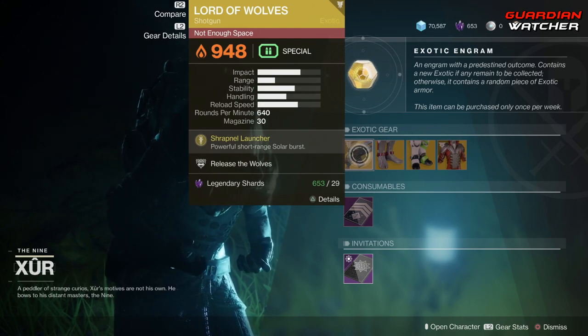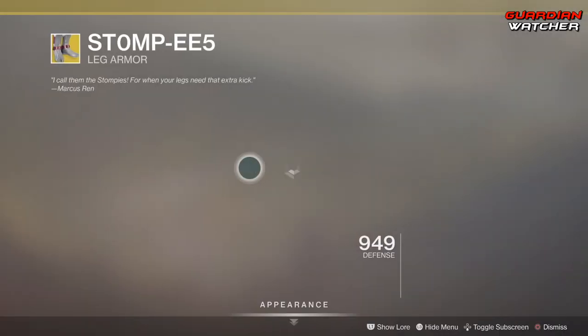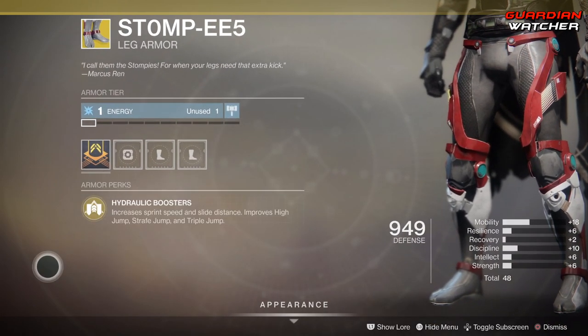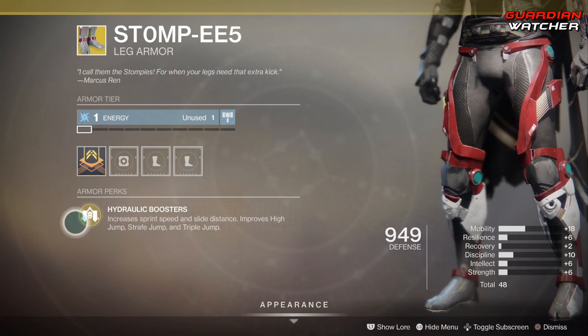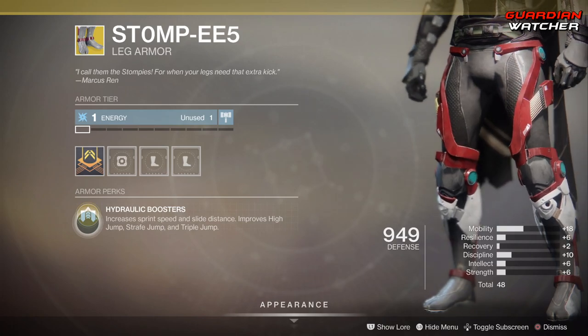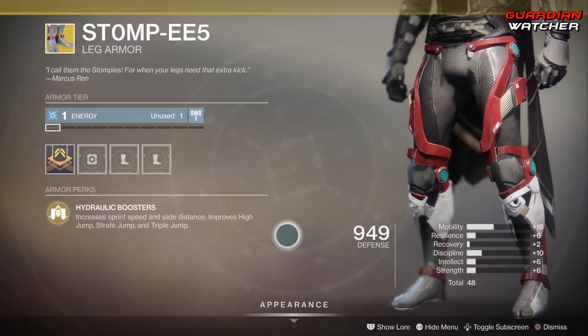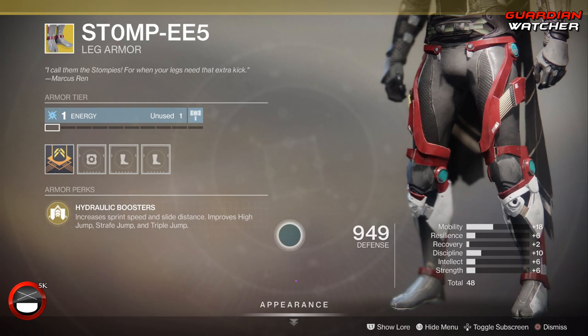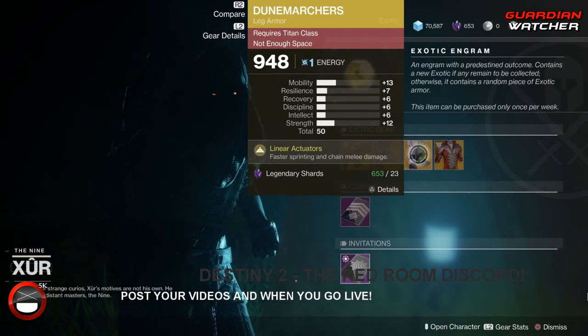If you guys don't know the tier scale, I'll put it in the description box below. Next we have the Stompees — the intended perk is Hydraulic Boosters, which increases sprint speed and slide distance, and improves High Jump, Strafe Jump, and Triple Jump. If you don't have this, go ahead and grab it. It's definitely good in PvE and PvP, especially since it has plus 18 mobility. It's a tier 1.5 to tier 2 in PvP and definitely a tier 2 in PvE.